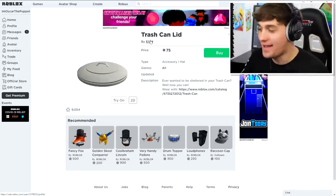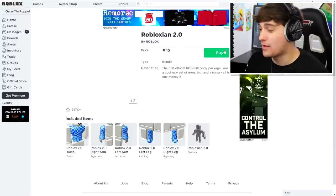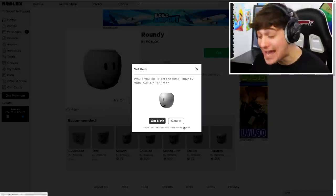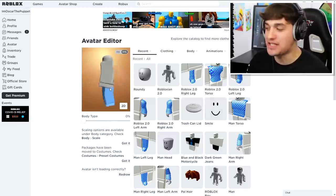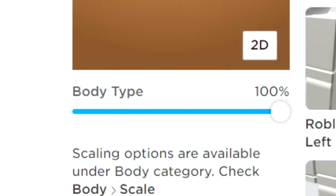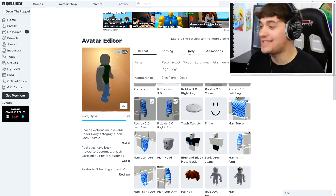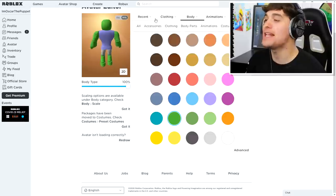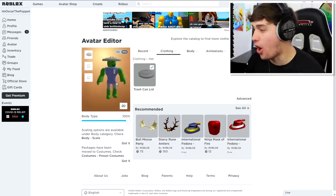What could I possibly buy that's better than this beautiful looking trash can lid? Because this puppet actually has one on his head, so it only really makes sense to buy this. I'm also going to buy the Robloxian 2.0 body, and I think I'm going to buy myself the roundy head — it looks perfect for our avatar today. So first things first, I think we're going to start by changing his body and making him taller. Let's equip the 2.0 Robloxian body and the roundy head. Next, we need to change the color of our skin tone. It's the perfect green. Okay, next we need to come back to the accessories and equip the beautiful trash can lid. That is beautiful.